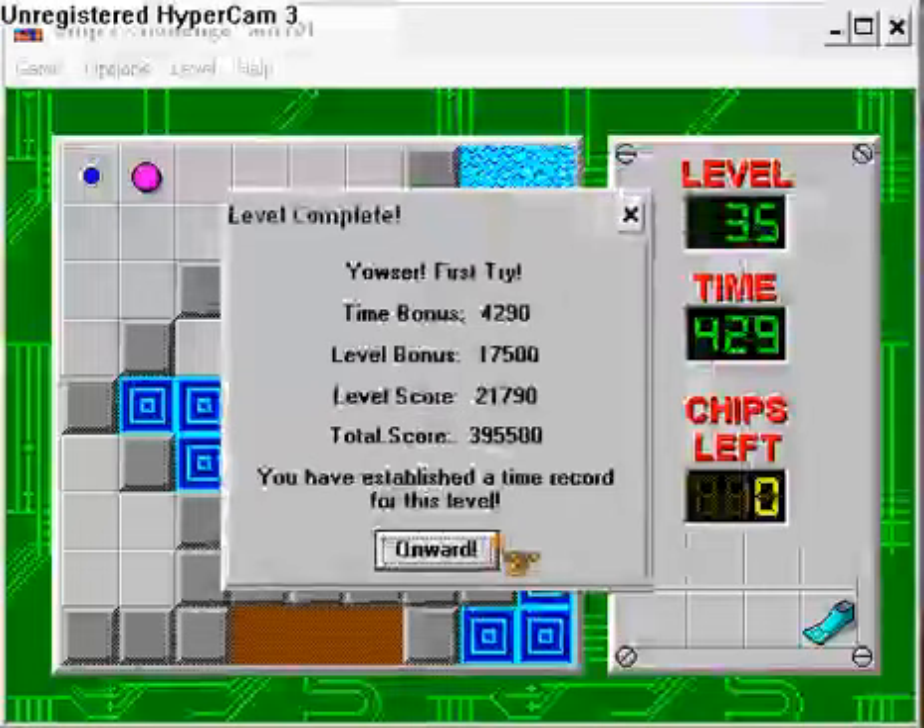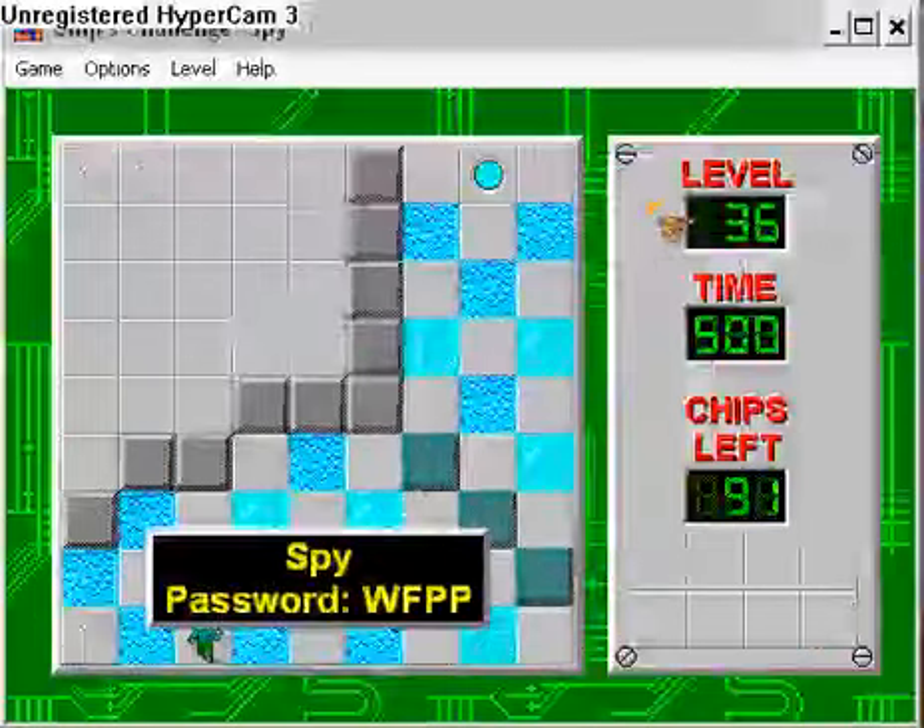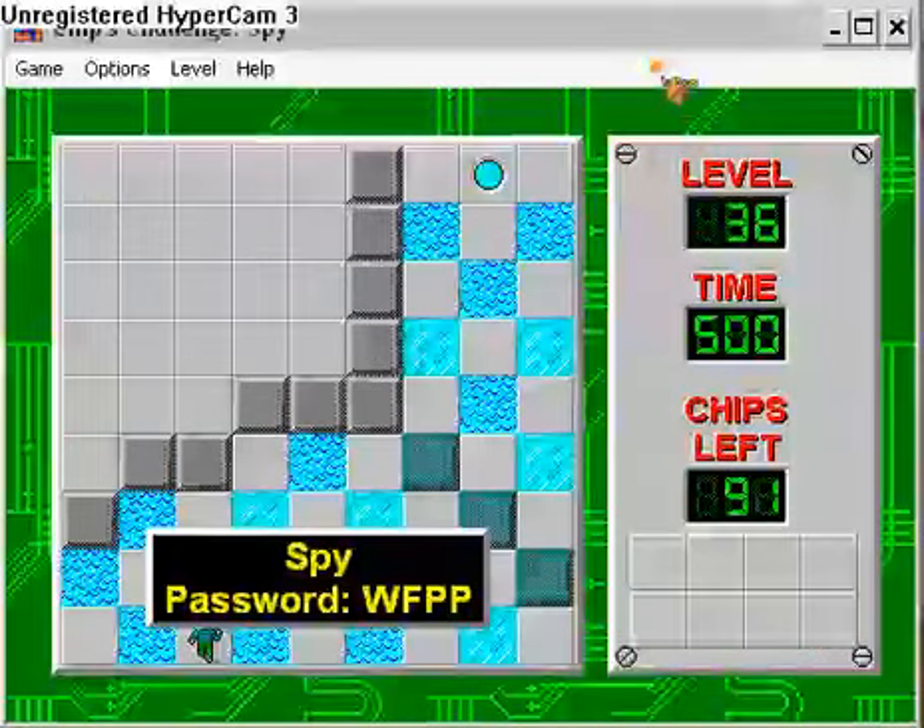It's a Chip's Challenge icon guys, this is sweet. I'm going to end it off right here because I feel too horrible for not showing Scyther 2. But next time we'll go through level 36 — Spy — and I will not do what I did with Scyther 2 ever again. I'll see you guys later.